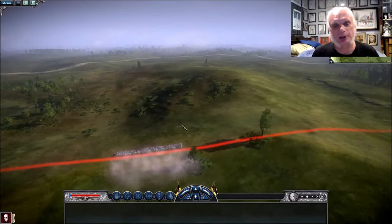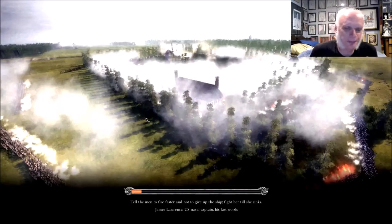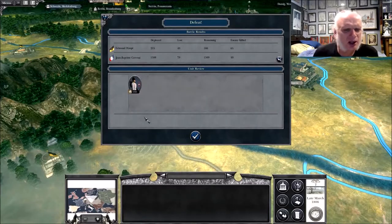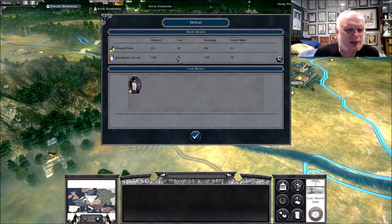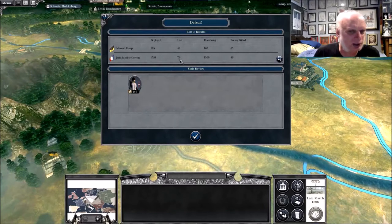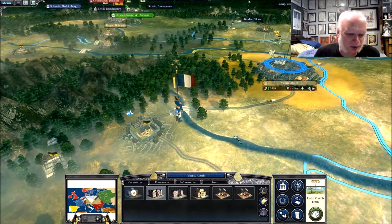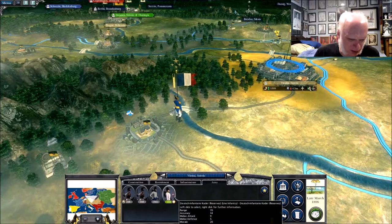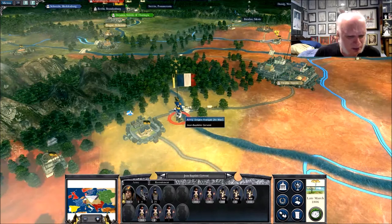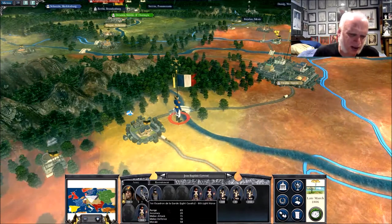Okay, and that is that. Let's see how many casualties I inflicted - they lost 79, and I killed 65 of them. That means they lost some units - I think that's what that means. Straight back to the city. He'll probably be all healed up by the time next turn starts.